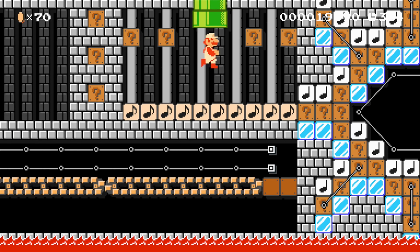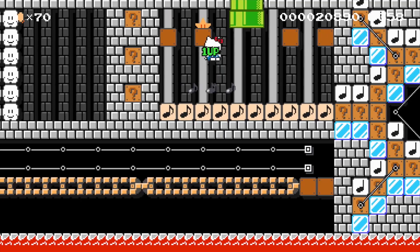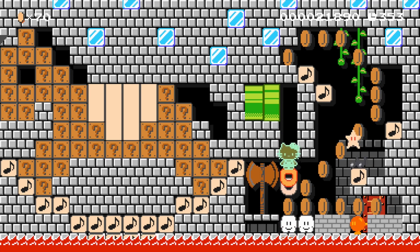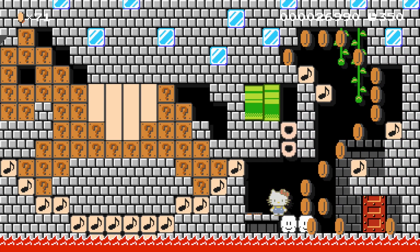Before we finish the level, let's go back through this pipe. We get another little celebration room here — we get the Hello Kitty costume, a couple of extra lives, and a star. Now let's go through the pipe. We get the little happy birthday diddy, another star and a big two at the end. We finish the level.